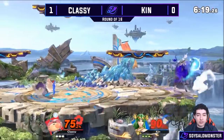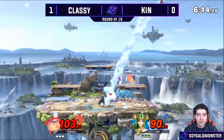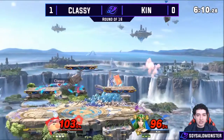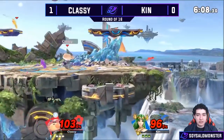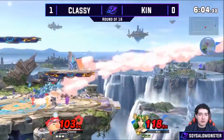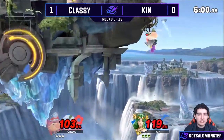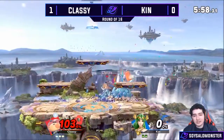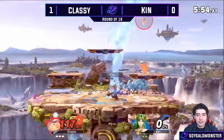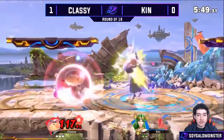A forward air sends Palutena off the stage. She responds with a white pigment toss, then an explosive flame. Kin has made this pretty much even — we saw a lot more dominant play from Classy in game one. Kin goes too low on the recovery and Classy takes the first stock. That Olimar is nice — that dash attack. He needs to land safely, and he does.